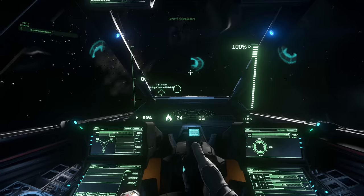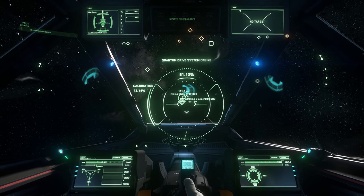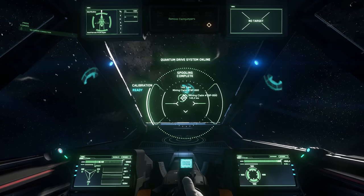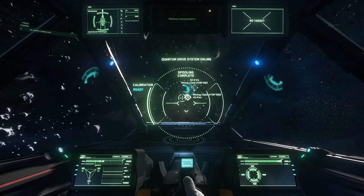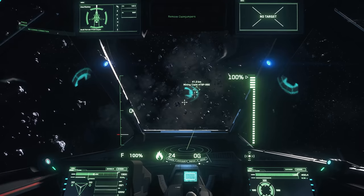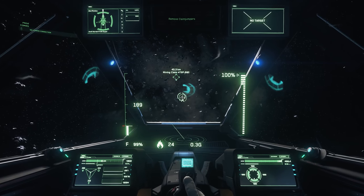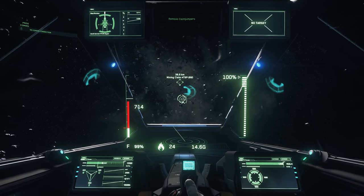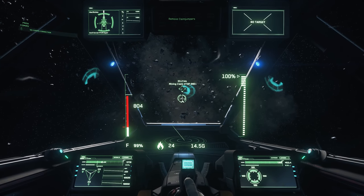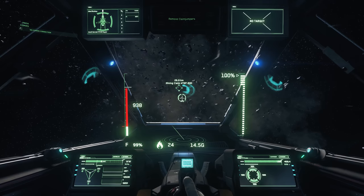We are now in an asteroid field, blinded by the sun, and we are going to jump to our mission location — this mining claim. Let me just make sure all my guns fire. Then I'm going to act all squirrely. There's an annoying reflection on the front of my cockpit — how annoying is that? It's like a repeated reflection texture that's gone wrong. I will report that, though it's probably been reported a thousand times already. I will add to it.